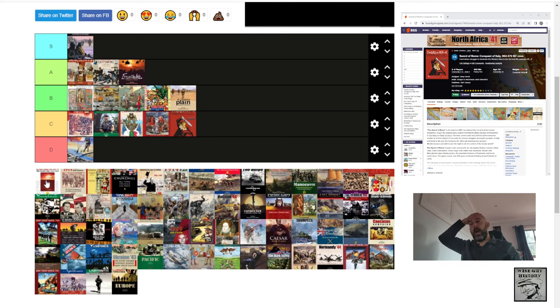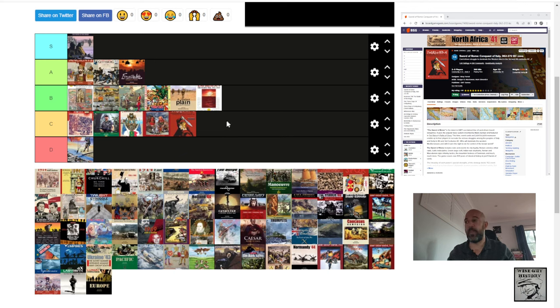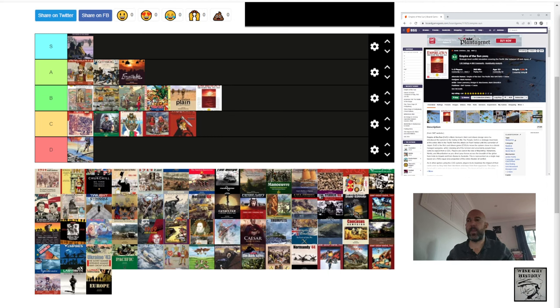Empire of the Sun — wow. I tried to learn how to play it. It's hard to learn this game solitaire — it's not a solitaire game. It's very difficult to learn without an opponent sitting opposite you. This could probably be an S or A tier game if I had a regular opponent to play it with. I don't. So I'm putting it in B tier — it doesn't deserve lower than that because it's an outstanding game design by Mark Herman. I bought it early around 2006-2007, couldn't learn it and sold it on, then reacquired it with the recent publication. If I had somebody to play it with, it'd be A tier.